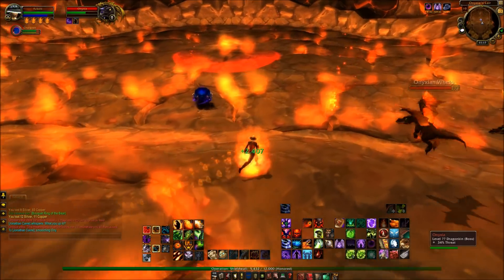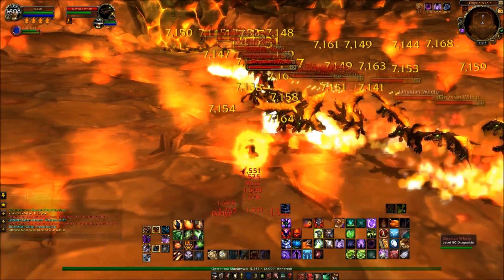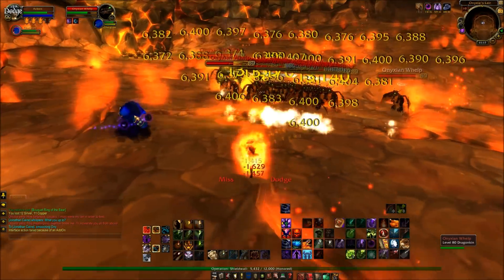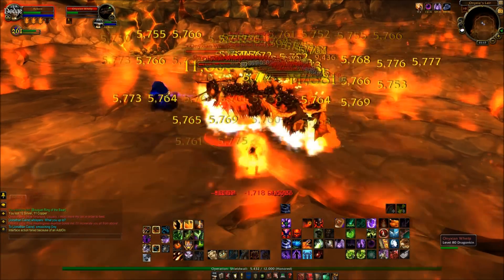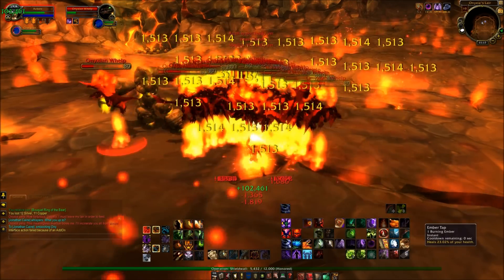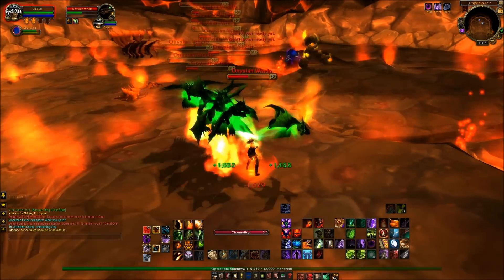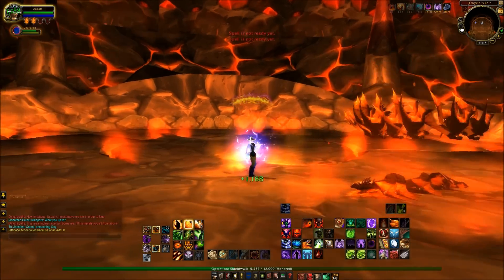I've batted her down and Phase 2 is just about to begin — look at the amount of adds which arrived. Now they're all level 80s, they're not elites, so you'd think this should be pretty easy. But due to the sheer numbers of them, my health does get battered quite a fair bit. I've gone from full health down to half health and I'm having to use a couple of Burning Embers I stored up to heal myself, which is the whole purpose of why I did it.